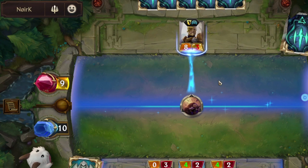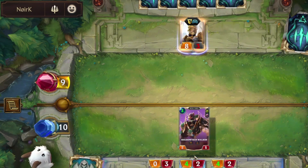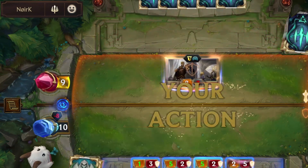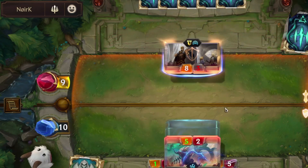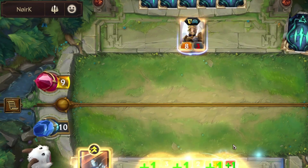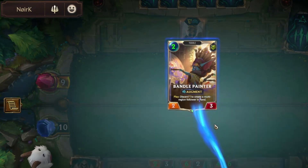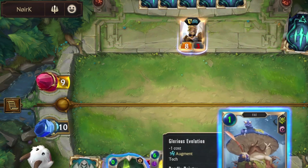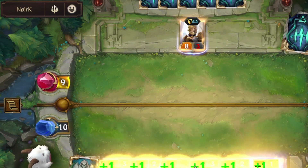That is a bit bad for me, but also good. Let's use Painter, which after I discard a card will create a multi-region follower in hand. That is lucky — I got Grandfather Fae, which will create another unit and give all my units plus one attack.